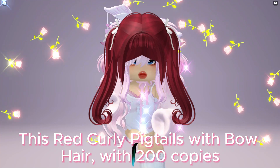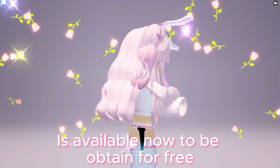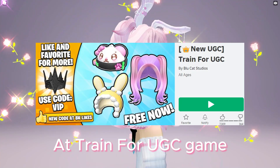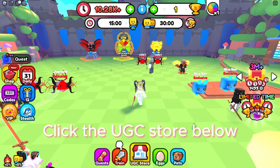This red curly pigtails with bow hair with 200 copies is available now to be obtained for free at Train for UGC game — game link in the description below. Click the UGC store to obtain the hair; you need to collect 6 million time points.